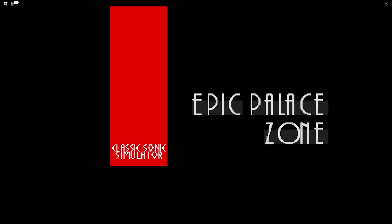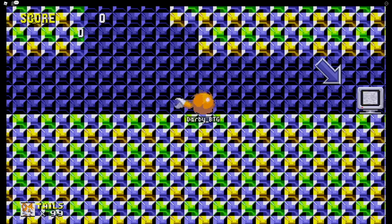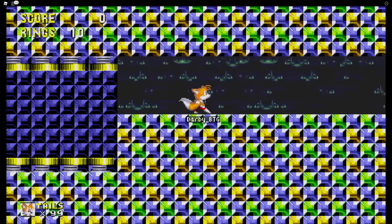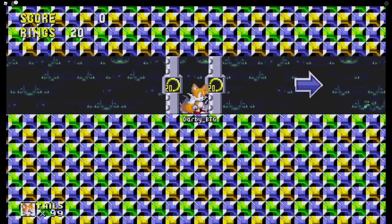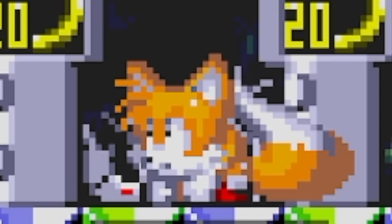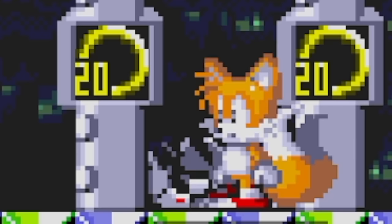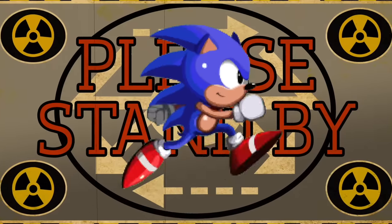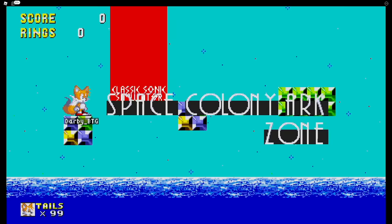Epic Palace Zone — that's gotta be epic! Good music. Tails likes this one. There's arrows pointing out obvious stuff. That's cool. We need 20 rings to get through. Oh! It's a troll! It's a troll level! No! There's no way to quickly restart. Space Colony Arc Zone — let's do that one. I couldn't find the troll level again, so I'm not sure what's up with that.